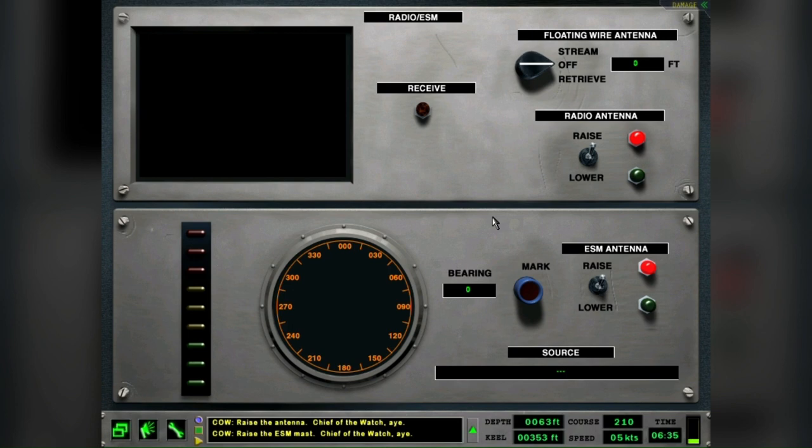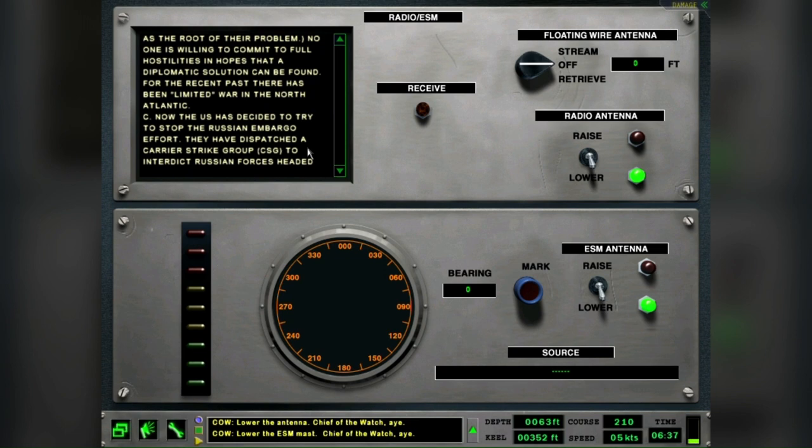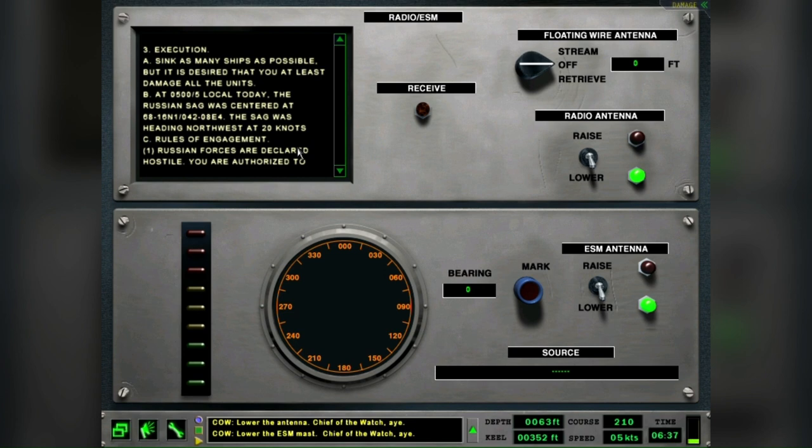So there's our situation — the European Union has begun to squeeze Russia for economic reasons, sanctions. The mission: intercept and engage the Russian surface action group, sink as many ships as possible, but it is desired that you at least damage each one of the units. Their position at 0500 local is 6816 North, 04208 East.